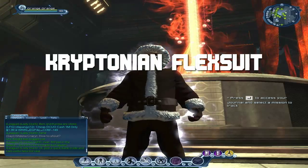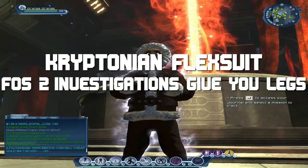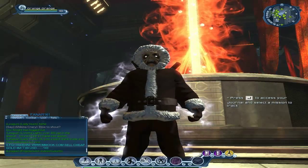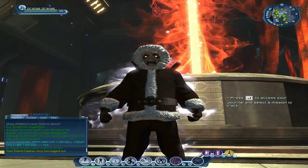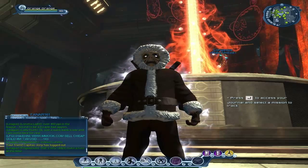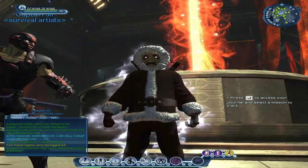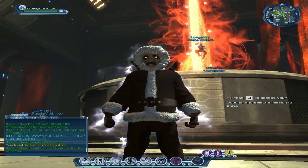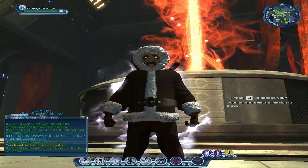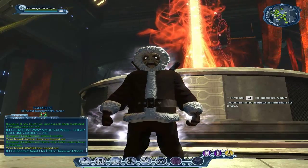We're gonna start with the Kryptonian flex suit, which you can get the pants from FOSS 2 Investigations, and you get the chest from FOSS 1 Treasure Chest. For the Kryptonian flex suit, I'm pretty sure you just have to be lucky and hope they get dropped in one of the FOSSes. For the head, I'm not sure where to get it, I don't think there is one. The chest piece comes from a treasure chest, and the pants are easy to get from FOSS 2 — you just complete the investigations in there.